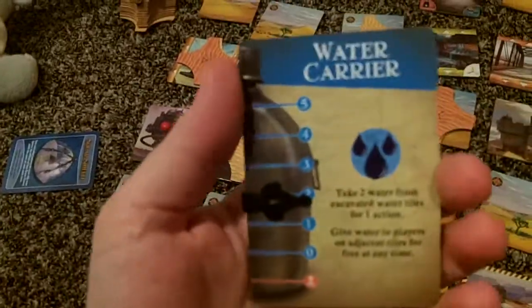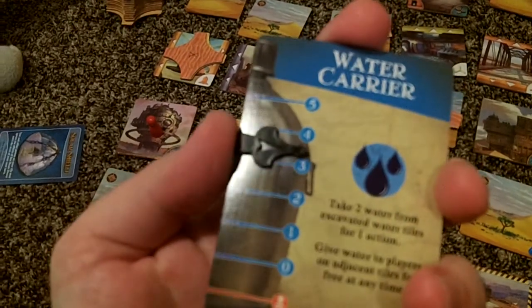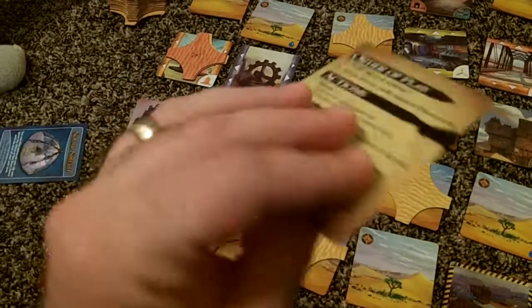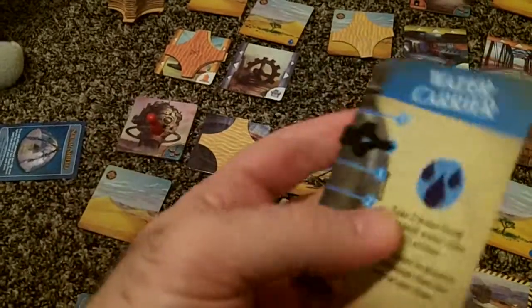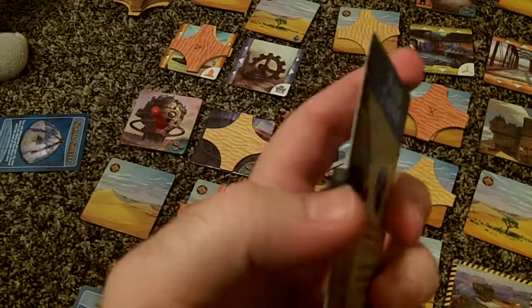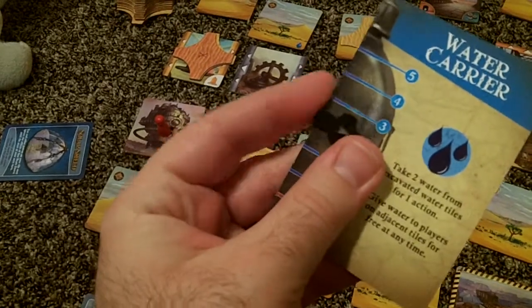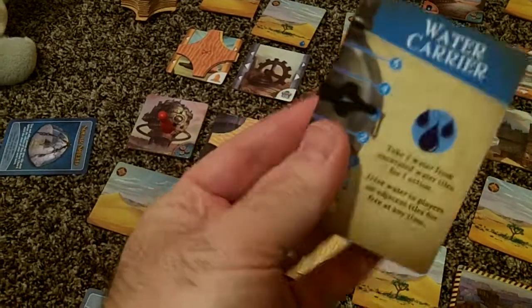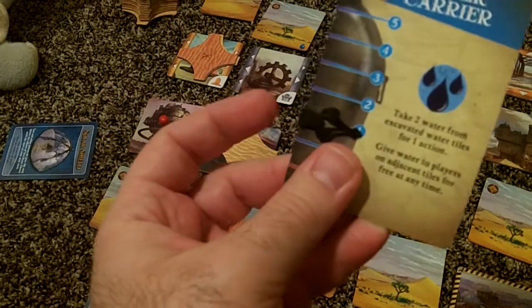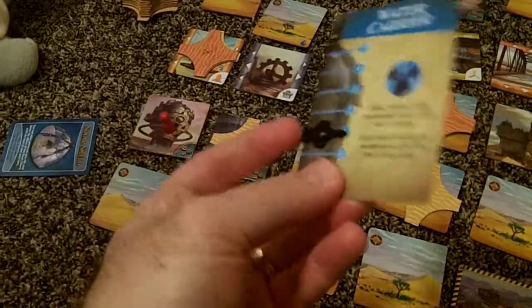The game has different water markers for the different characters. There are a bunch of these little markers in the game and they stay on the cards really well. In some other games, markers are either too hard to get onto the component or so loose they just fall off. These are really, really nice — they move perfectly and they're not going to fall off.